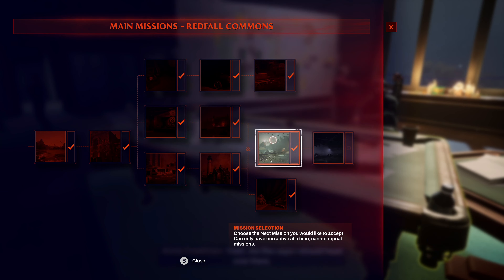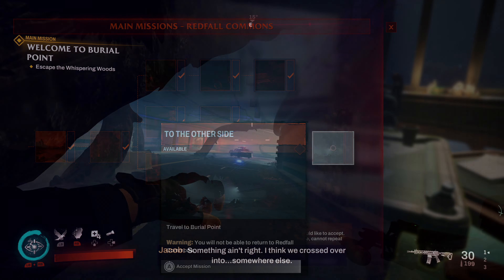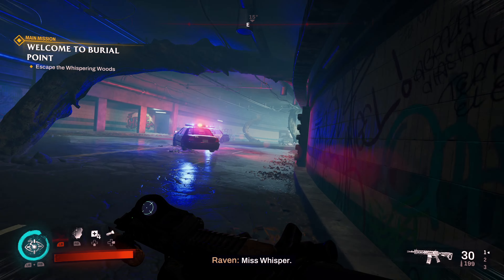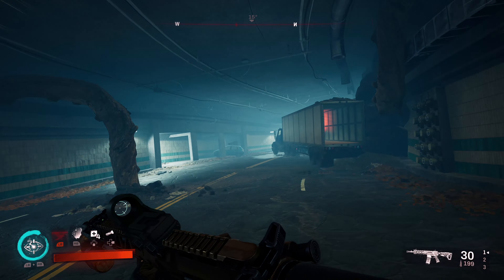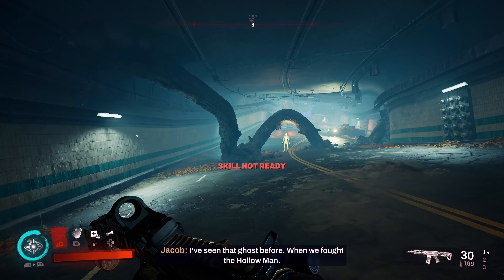One of them is called Right This Way for navigating the Psychic Woods without going through the wrong door. The other one is the opposite, called Nice Try, for going through the wrong door at least three times in the Psychic Woods. You can only grab one of these achievements per playthrough, so pick whichever one you want. The one for doing it correctly is the one I'll show on screen, but I'll explain both.